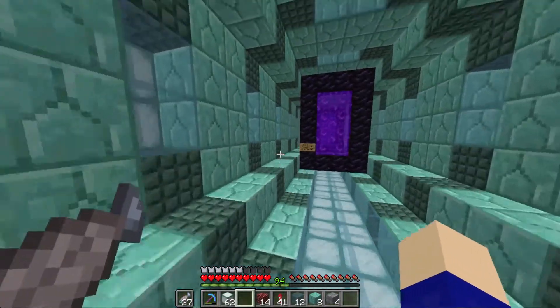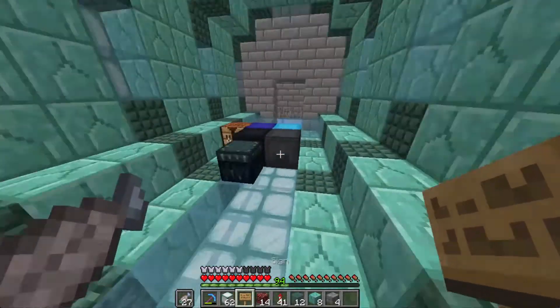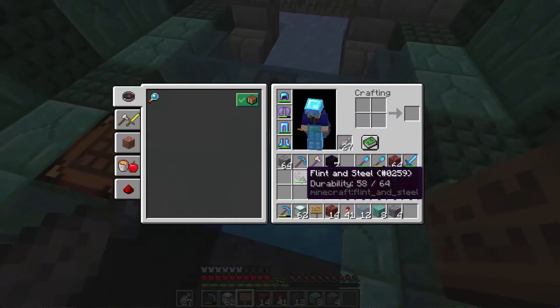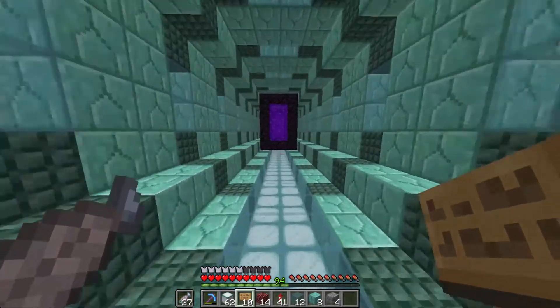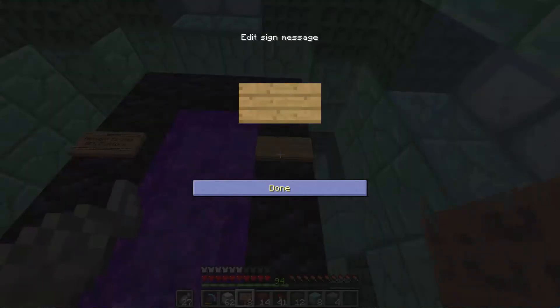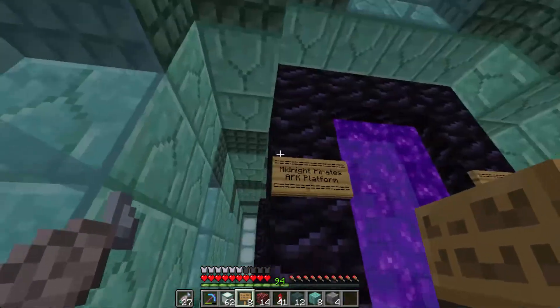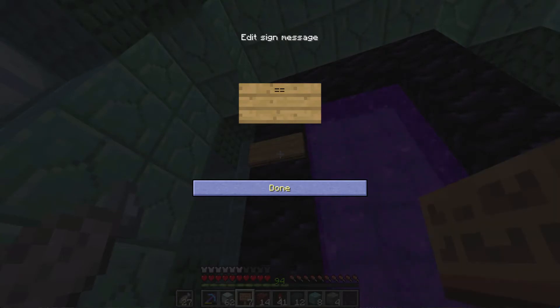So this tunnel's done. We could probably make this sign look a bit better. I've got wood with me now. Let's make some signs. Mid-midnight pirates — AFK platform. There we go. And then we'll put a sign there for symmetry. Midnight pirates — guardian farm. There we go, that works.